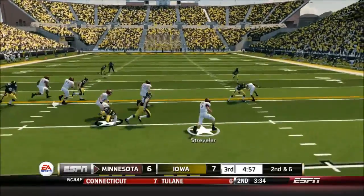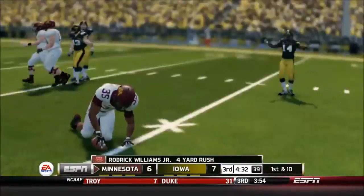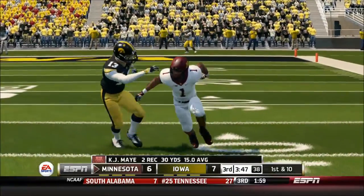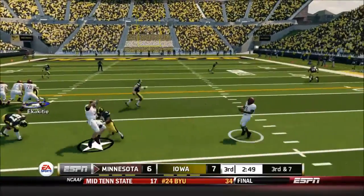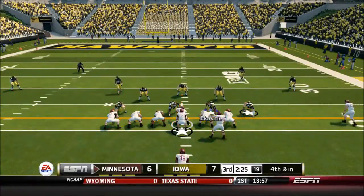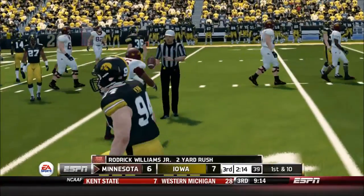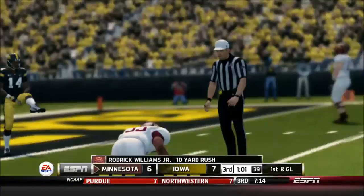Streveler shows his dual-threat ability again with a six-yard gain, and on third and inches they pick up the first down going pro-style — this defense struggles to stop them on third and short. On third and seven, Streveler finds K.J. May over the middle for 12-15 yards as Anthony Ayer gets beat. Streveler then pitches to Eric Carter but it's fourth and inches. Minnesota goes pro-style again and picks up the first down on a pitch play — something the defense wasn't expecting.